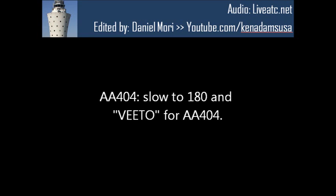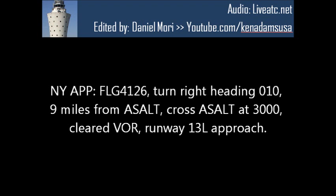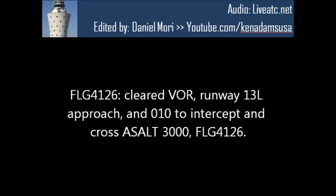Floater 180 and veto for American 404. Flagship 4126, turn routing to 010, nine amounts, cross assault at 3000, cleared V1 with 1-3 left approach. Good V1 with 1-3 left approach and 010 to intercept, cross assault at 3000, Flagship 4126.